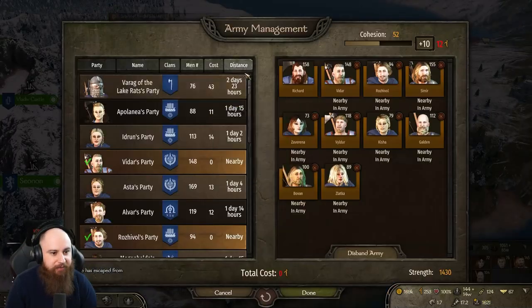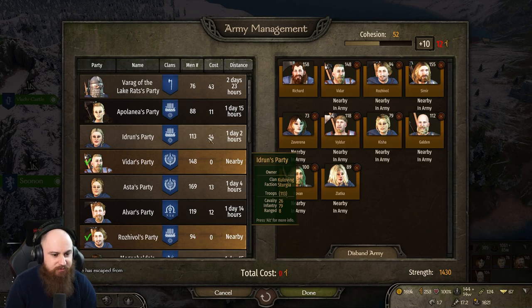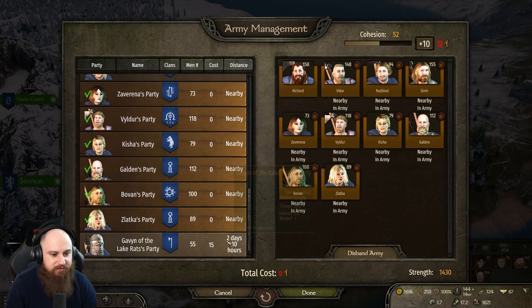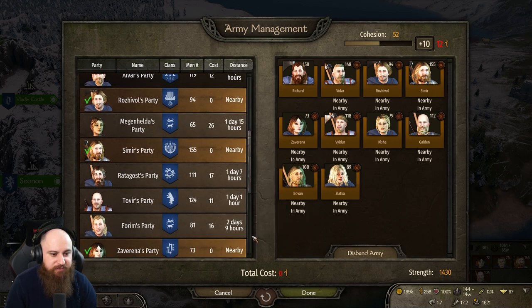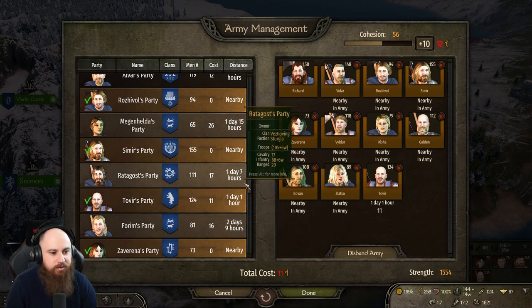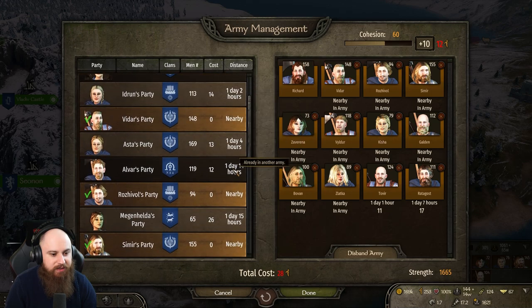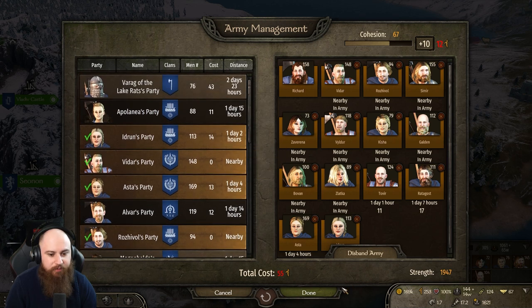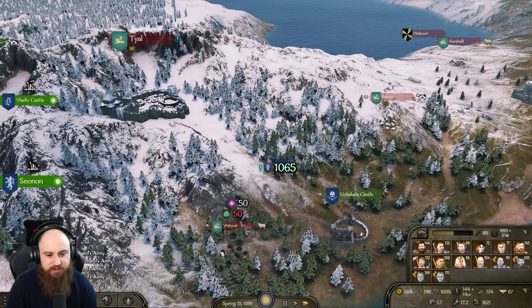Everyone we pulled to us here — there are still more we can pull, we can pull in Idron. I could have the largest party — who else can we go against? We need to get this war ended. Come to me, all of you — I summon all of them. That'll do — cost me 55 influence, done.